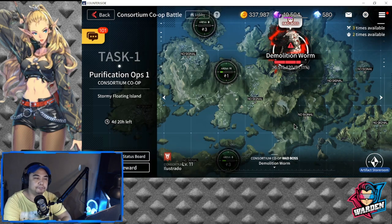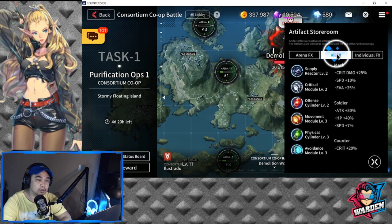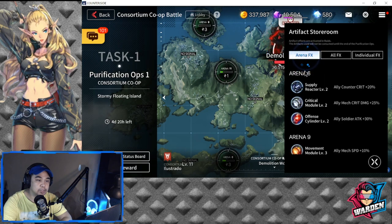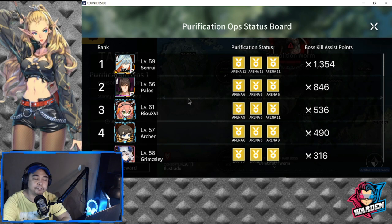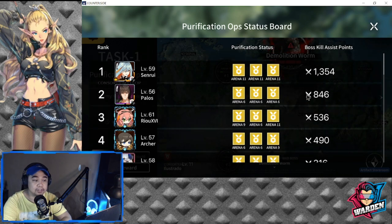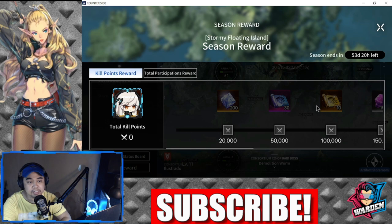For the Consortium, you have to consider a lot of details on your screen. For the Artifact Storeroom, this will tell you what buffs or artifacts you have accumulated already. The Arena effects are all listed here, so you just have to filter them to see the effects currently in play. You also have your Purification Ops status board here, so you can see where members are doing their Purification.